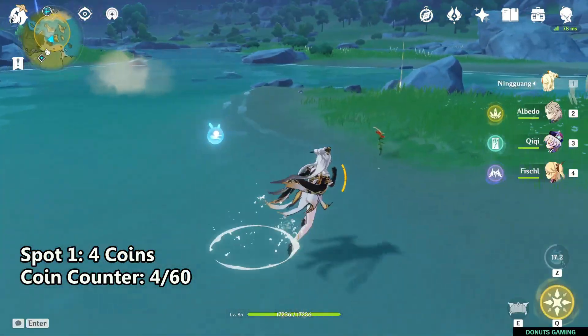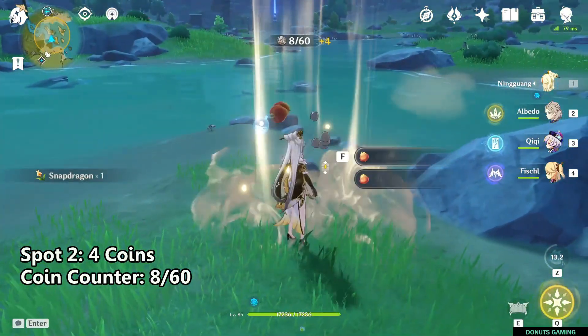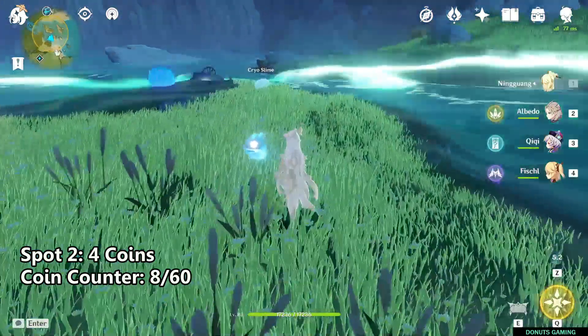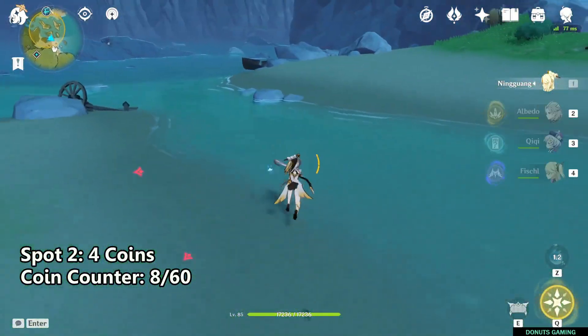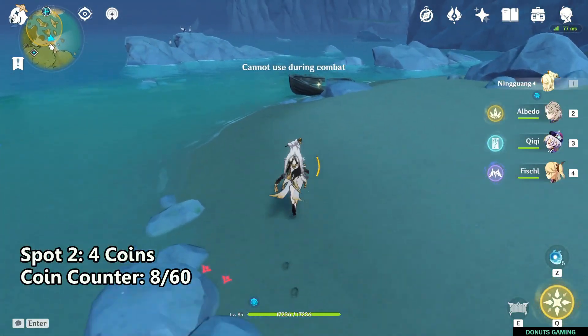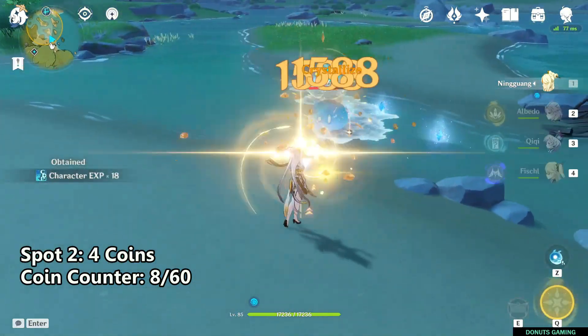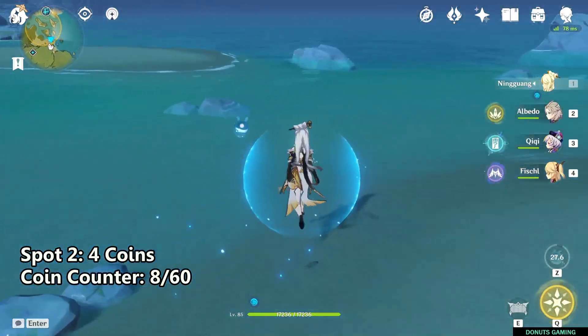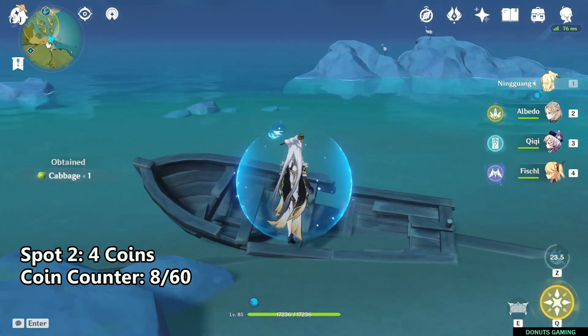The first spot is going to get you four coins. The best strategy is to follow close to the edge or circumference of the circle. Note that in combat you actually cannot summon your seelie.